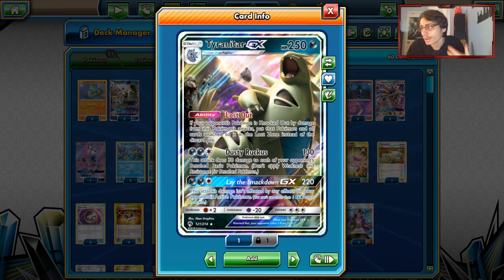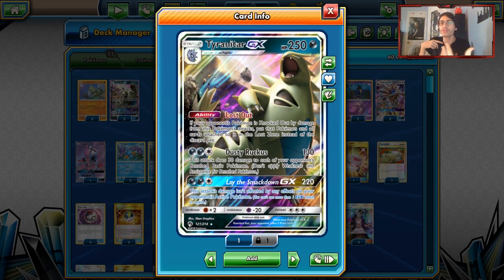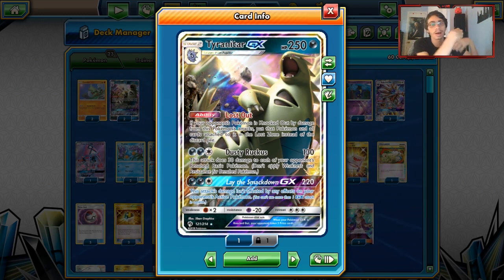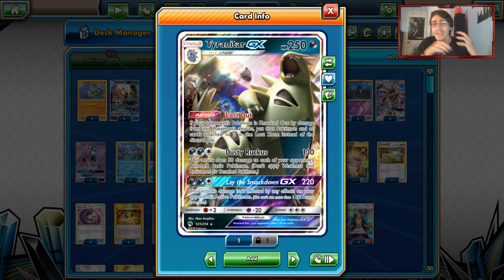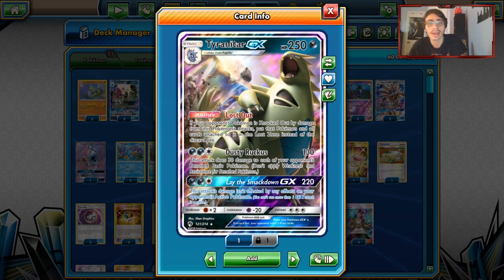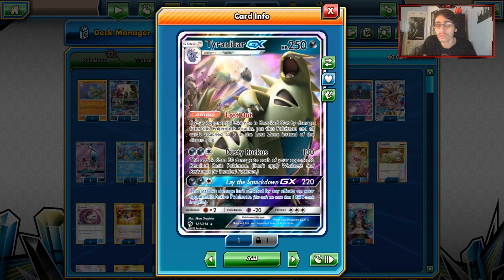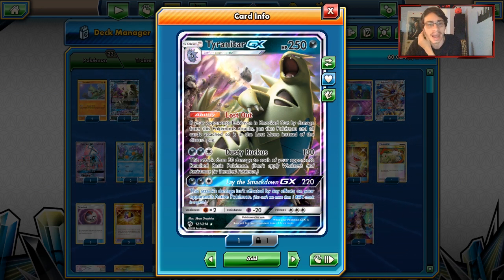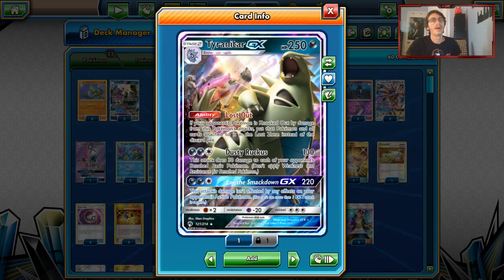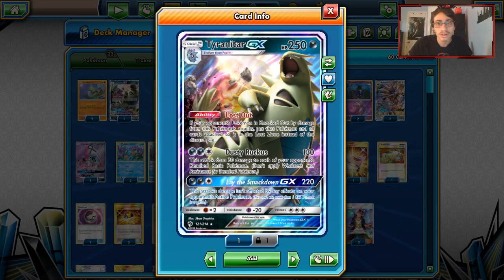This Lost Zone effect is great against decks that rely on having energy in the discard pile for acceleration, like Malamar or Metagross. It's also great because they can't use Rescue Stretcher to get the Pokémon back. Obviously if you play against Lost March, you kind of just feed them — but other than that, Tyranitar just destroys everything.